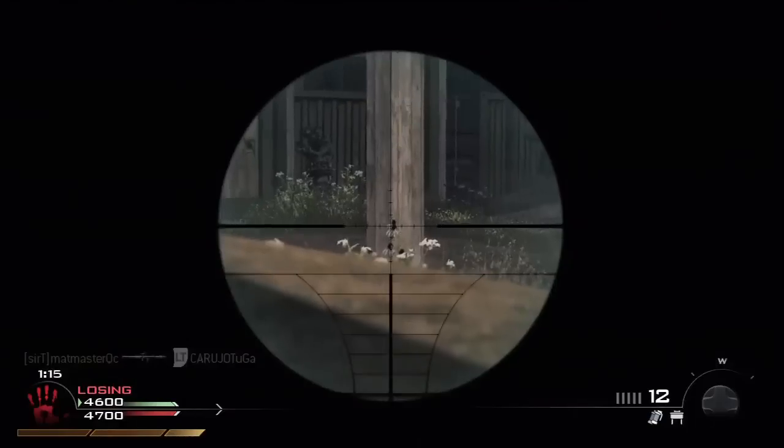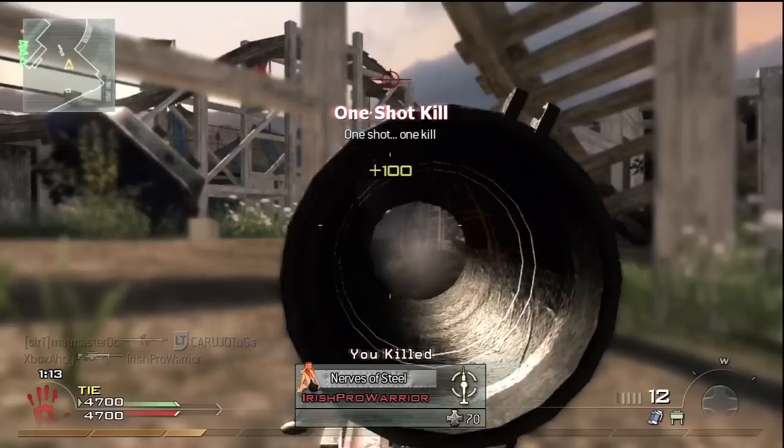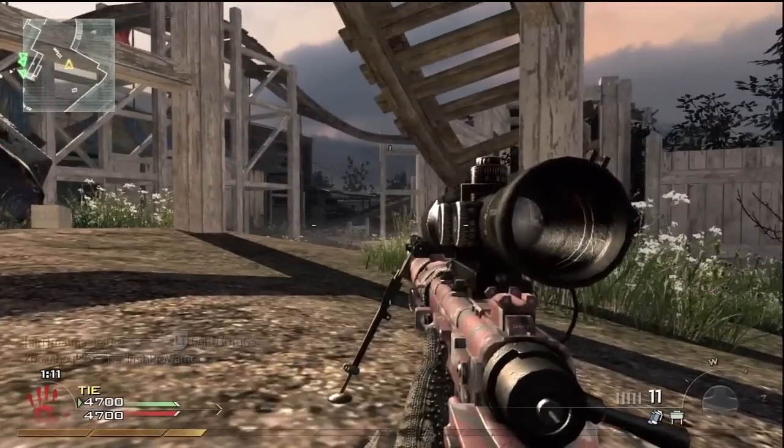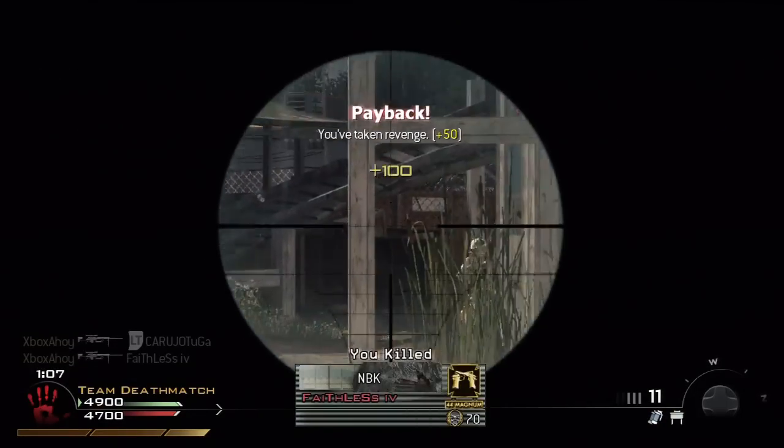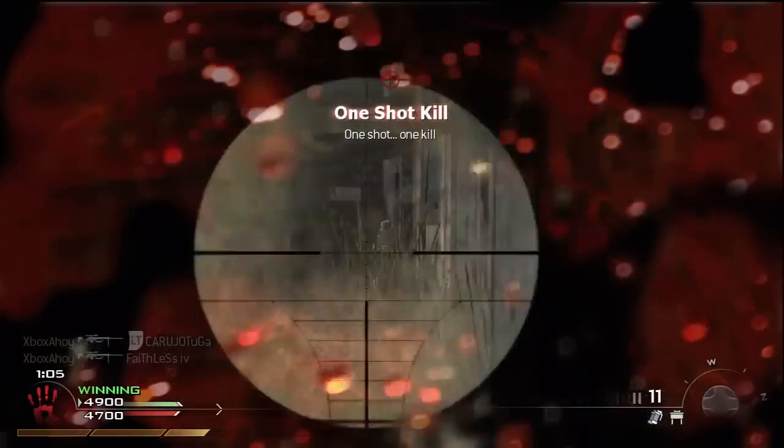The Intervention is a bolt-action sniper rifle, the only such one in the game, meaning that the action must be manually cycled between each shot. It's available alongside the Barrett 50 Cal as soon as you unlock create-a-class.